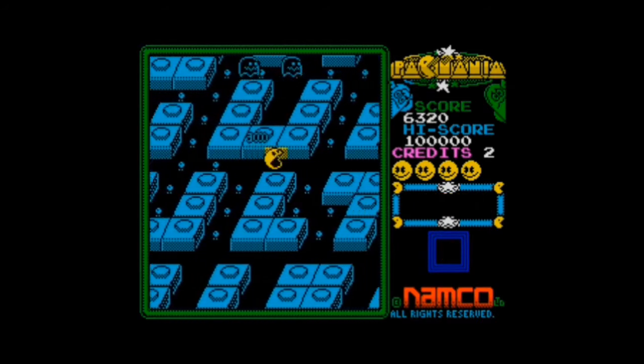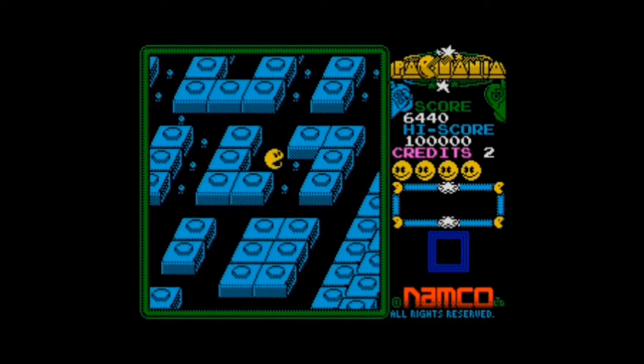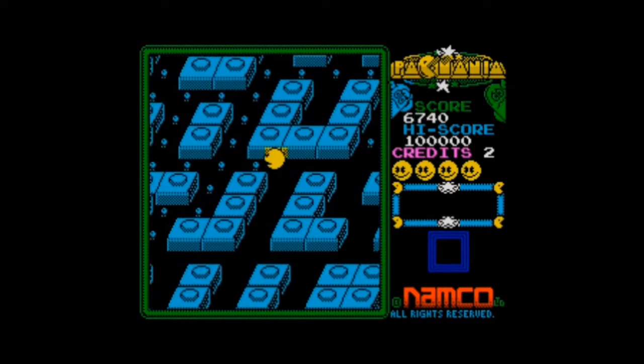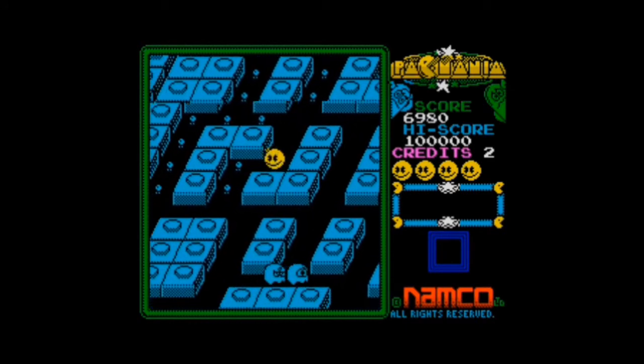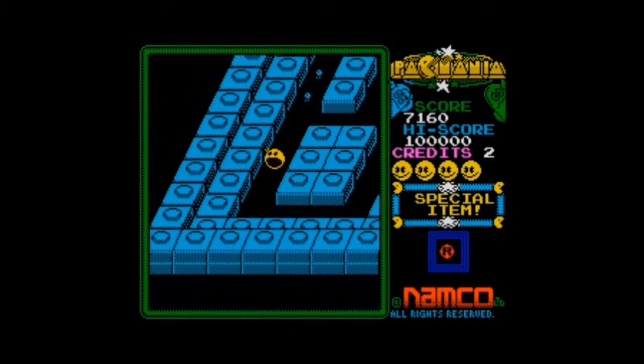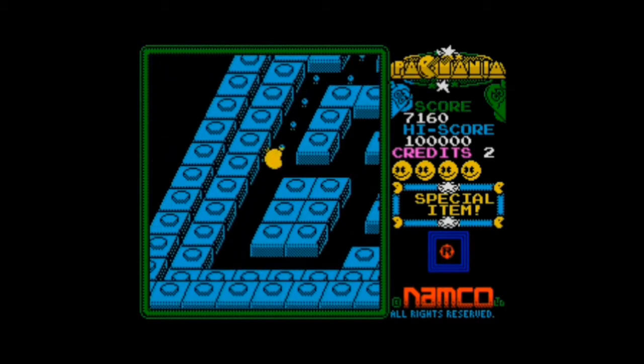It's pretty much the same — you collect the power pills, the ghosts go black in this instance, which means you can eat them. Once they go back to normal colour, you can't. No different colour ghosts in this; they're all the same colour as the maze, so that loses a little bit somewhat. The AI isn't quite as clever, so quite often you get loads of them all in a row.